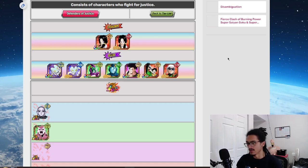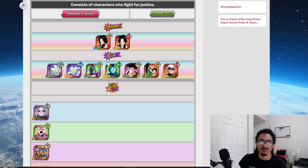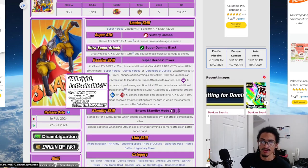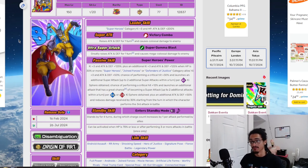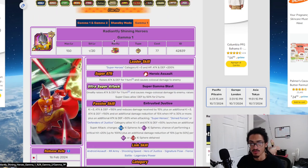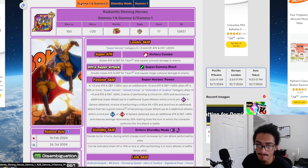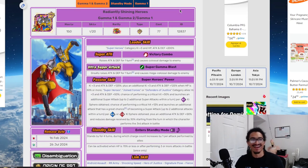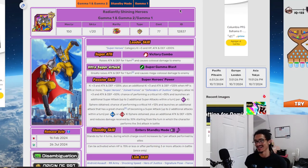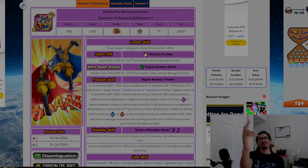Overall, this is a W card — adequately rated. Their base can get absolutely clobbered, but once they get going with Gamma 1 they're solid. I appreciate you guys watching — you're the best. Join the 24/7 Dokkan server linked in the description, leave a like, subscribe, and I'll catch you next video.